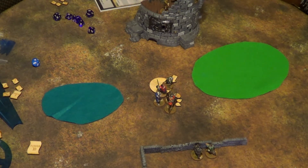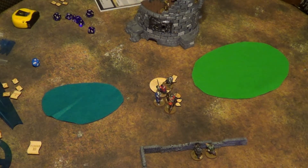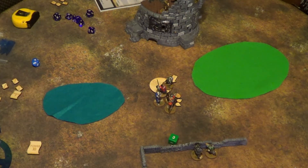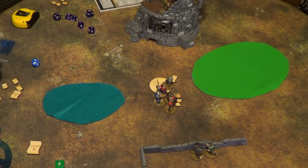Shooting phase: the Coroller double-taps the muster archer — concealed (defense 5), medium range band, needs a 6. First shot misses; second shot misses. The archer shoots back at the Cryomancer — needs a 6, rolls 5, misses.